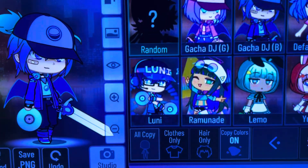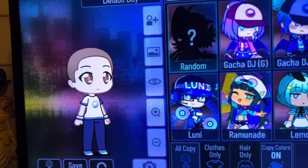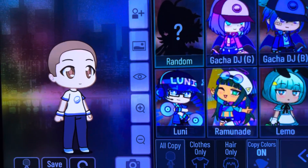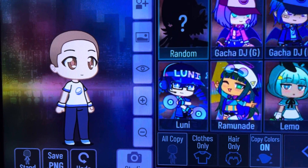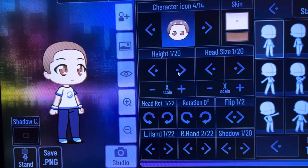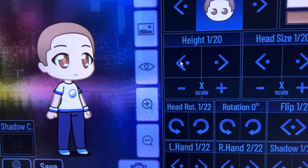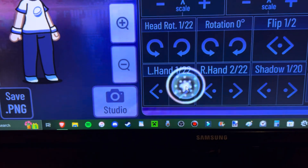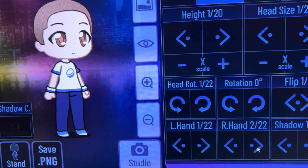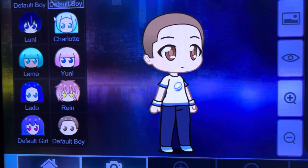Alright, take a look at this. Well, this button still works — you can turn them into anyone. But when you try to change their height, nothing's happening. Look, it's not changing the height. Look, the hands are not even moving. And keep in mind, I don't use any mods, and yet for some reason...